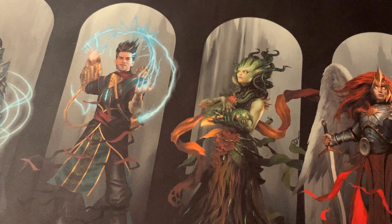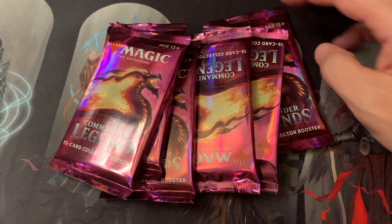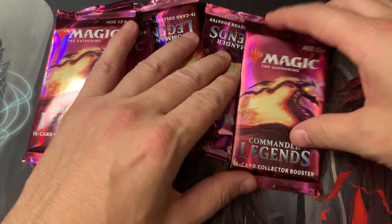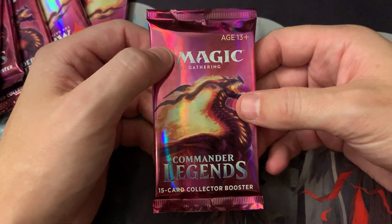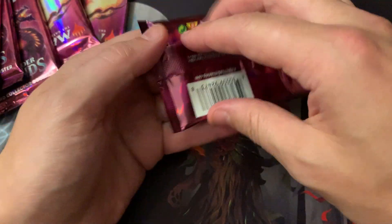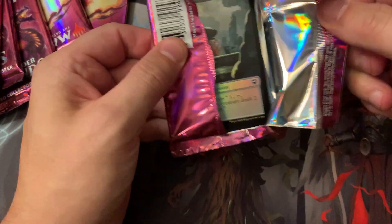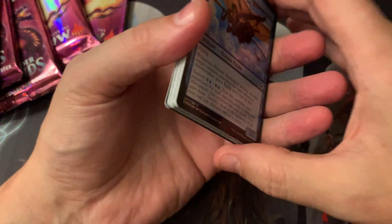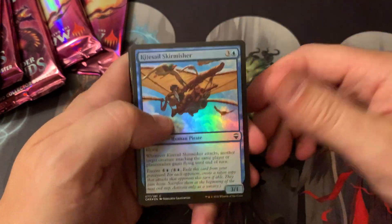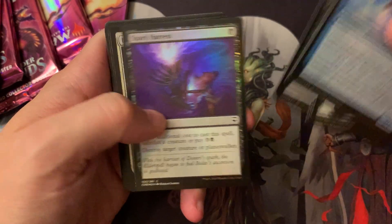Alright, Beta. You can probably hear my roommate sneezing in the background. Commander Legends, Collector Edition. I got a box, so we'll do it in like two videos. Alright, let's just let it rip. I know Full Art Jewel Lotus, Mana Drain, Vampiric Tutor are the chase cards. Other than that, I don't play a lot of Commander, so let me know if I open something amazing.